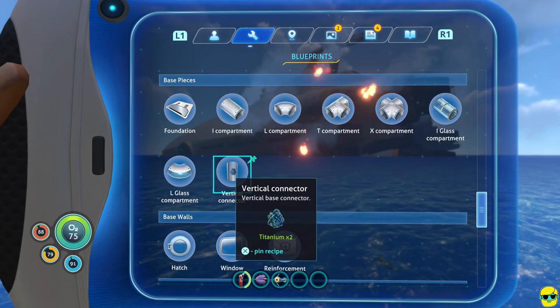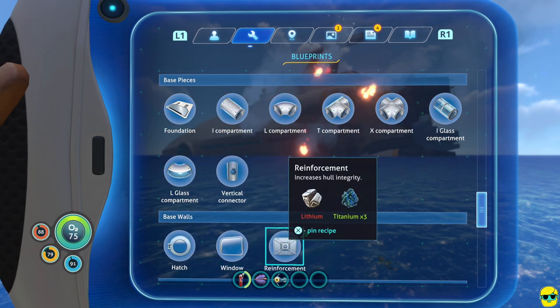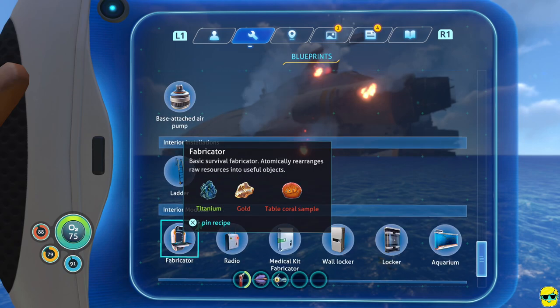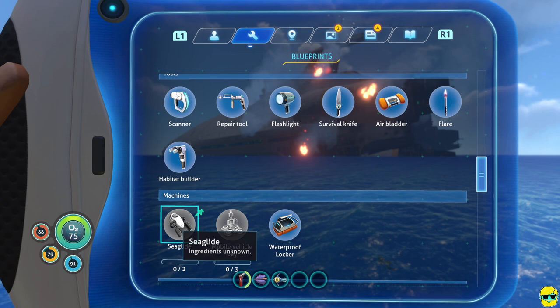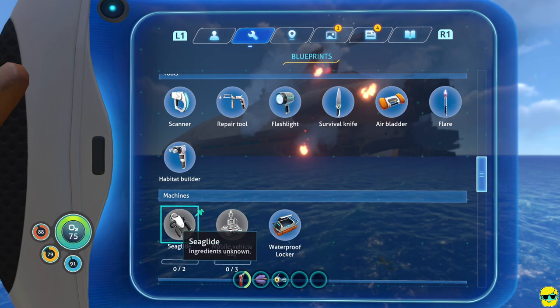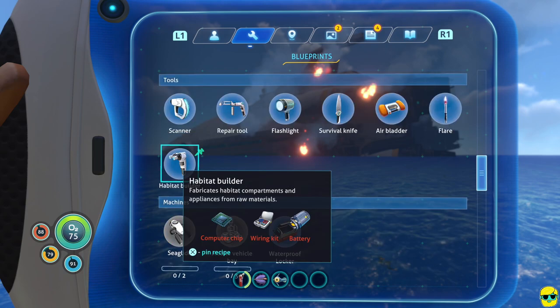There are a lot of base pieces we can build right now, and eventually with enough technology and resources we'll be able to build our own base and expand it. But right now our base is the LifePod. We don't want to make any of the machines like a Seaglide or Mobile Vehicle Bay yet — we don't have the component blueprints for those. The Seaglide shows zero out of two, meaning we need to find two pieces of the blueprint before we can build it.